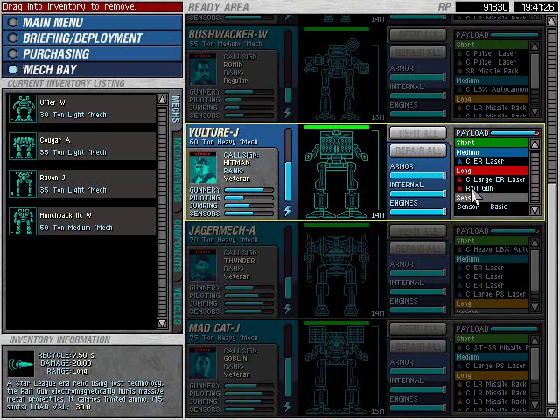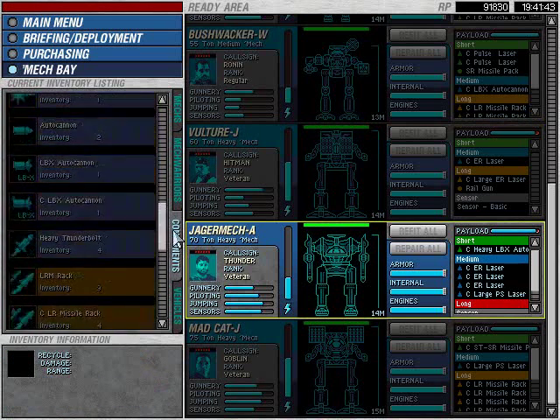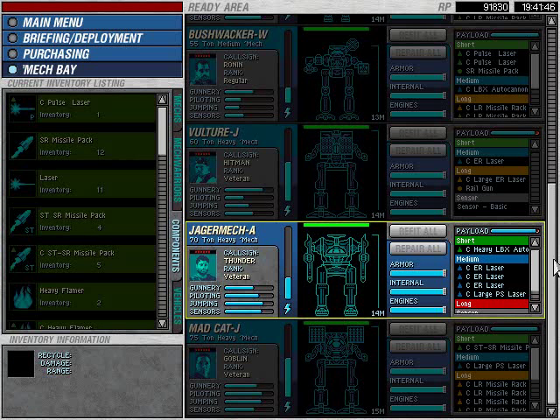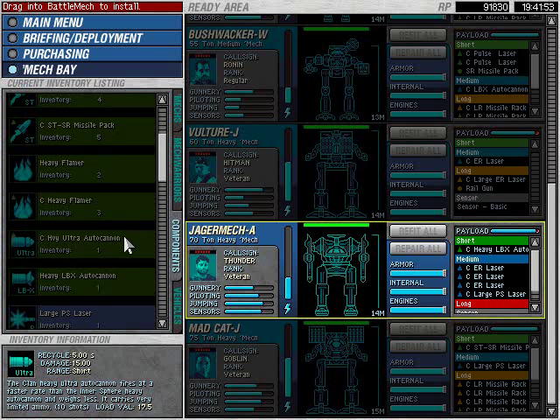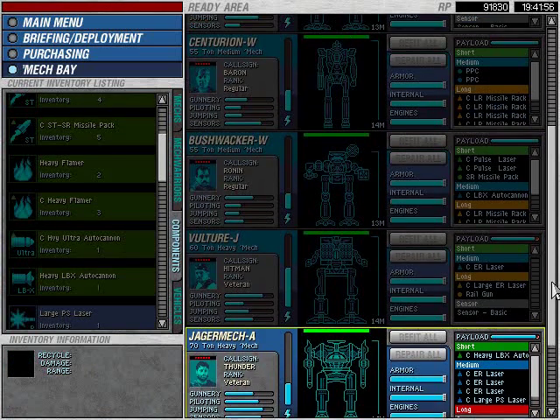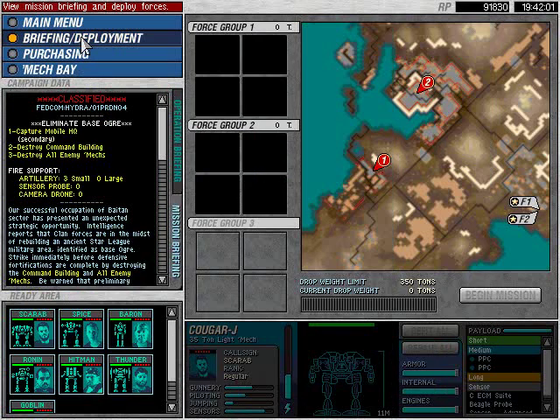The railgun's salvage value is massive at 30, but it does 20 points of damage at long range with 15 shots. It is one of the best weapons in the game — to the point that multiplayer games often have a no-railgun rule because it's that overpowering. The downside is I had to give up one of those Clan heavy ultra autocannons I'd captured, but viewers, it is so worth it.